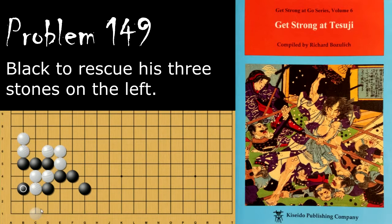If black tries the attachment here, then white will descend and now black is going to lose this capturing race. If black tries to go here, then white will push and atari, throw in and capture.